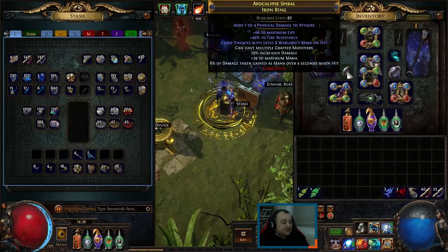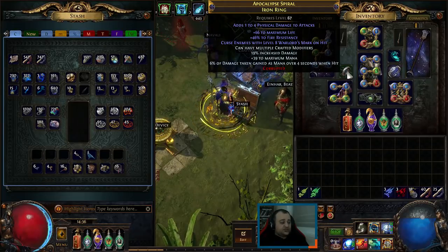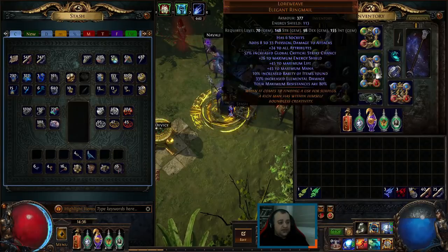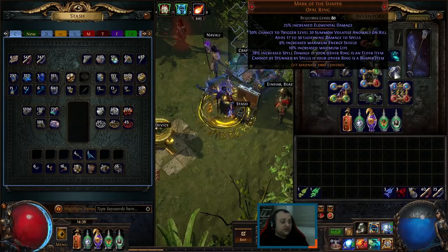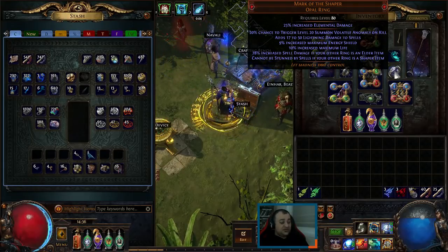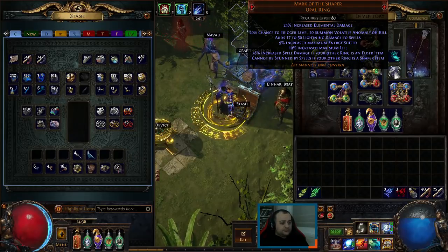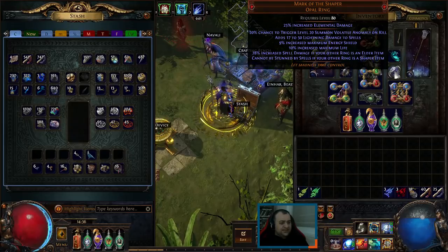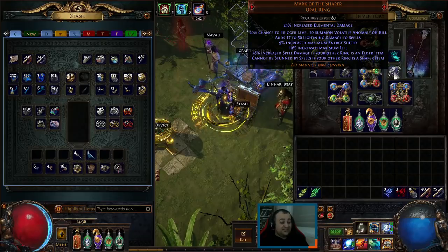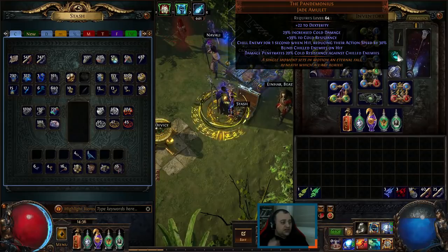We have some life, the resistances I needed, and added Warlord's Mark on hit — which is how we leech and generate endurance charges while mapping. This is leech for mana and life. Being an elder ring enables Mark of the Shaper, which gives us up to 78% increased damage, being an opal ring adds more elemental damage, and increased maximum life. Pretty standard combo these days — an elder ring with Warlord's Mark and Mark of the Shaper for any casters for the leech.